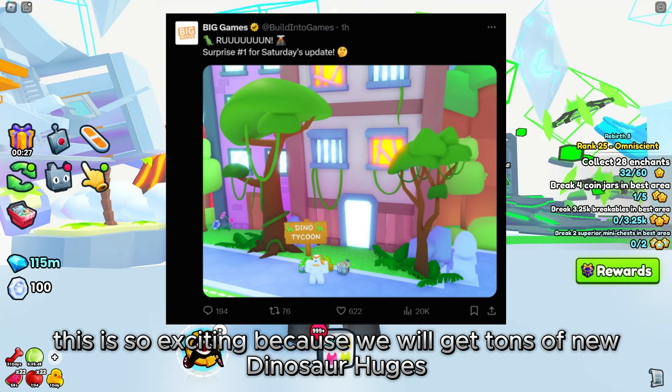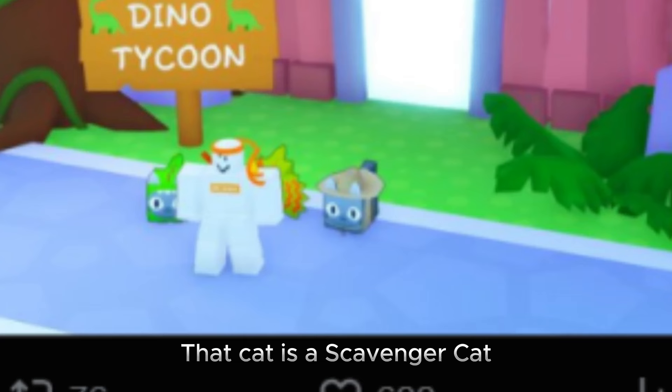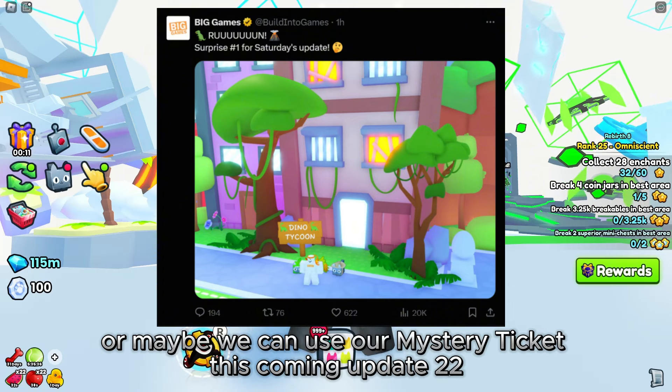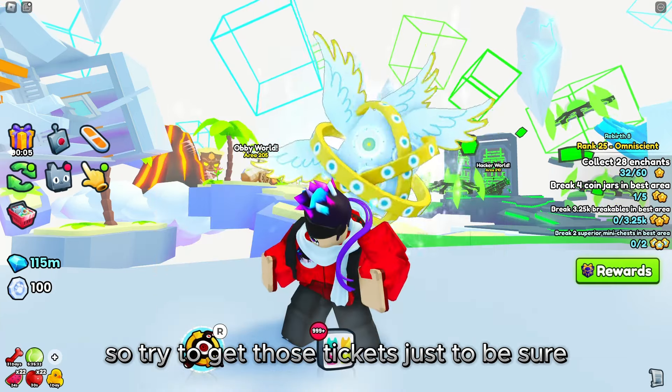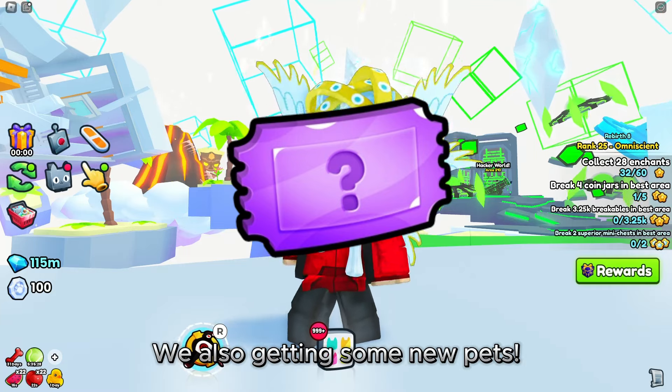This is so exciting because we will get tons of new dinosaur huges! Take a look at this — that cat is a scavenger cat. We might be getting a scavenger hunt minigame, or maybe we can use our mystery ticket this coming update 22. So try to get those tickets just to be sure.